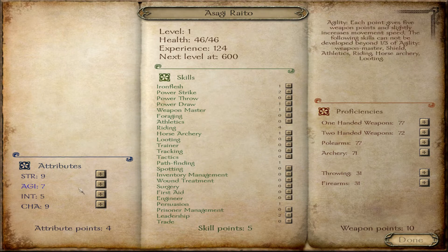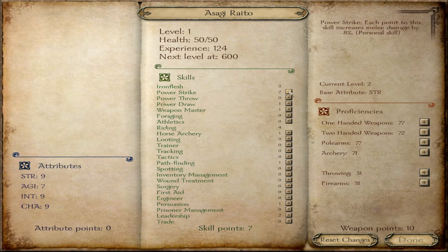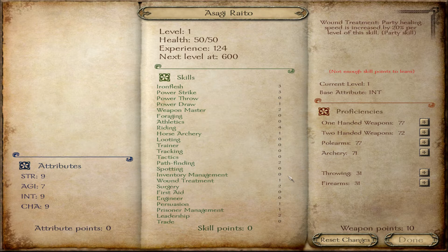He has pretty good charisma. His intelligence can go up a good amount — I'm going to use all my beginning attribute points on that. He's going to need some health and power strike. His leadership can actually wait until the next level up, because it's not like we're going to have a million people following us around right off the bat.